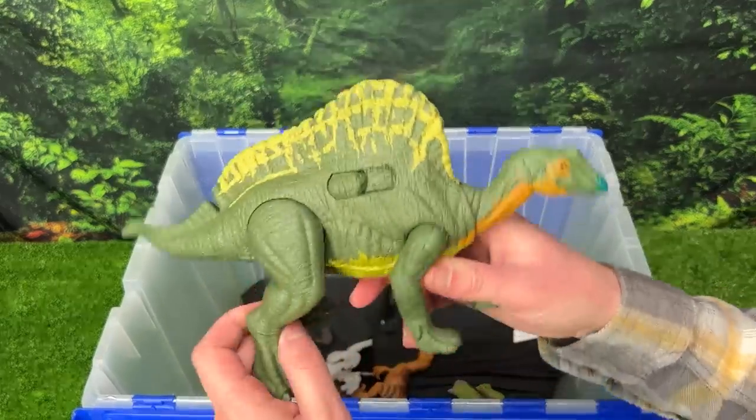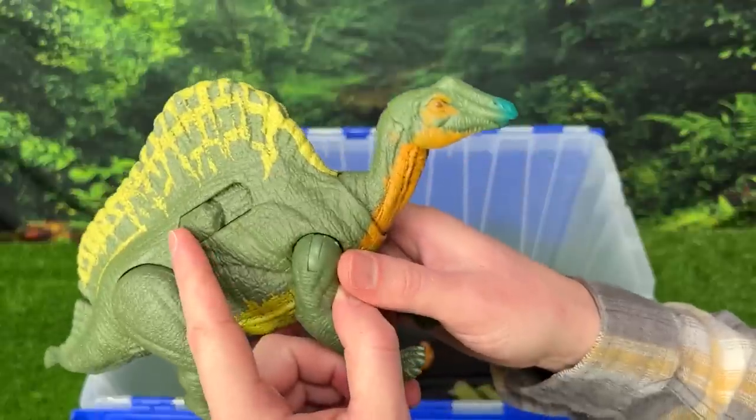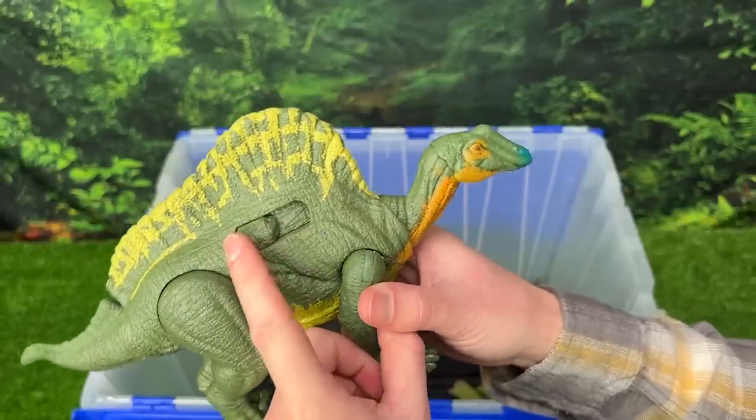Next up we've got the Ouranosaurus figure, and the special feature on this dinosaur is this slide lever action that moves its neck and gives a ton of different sound effects.